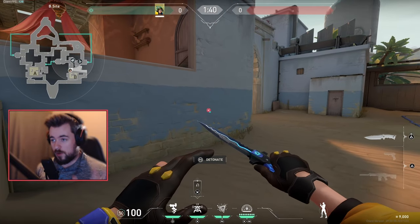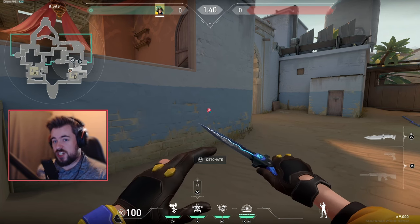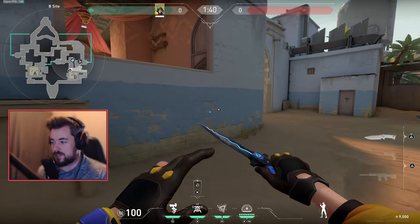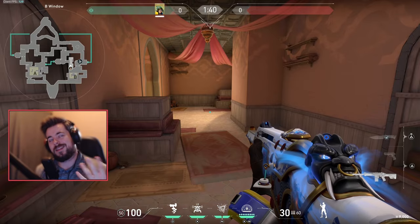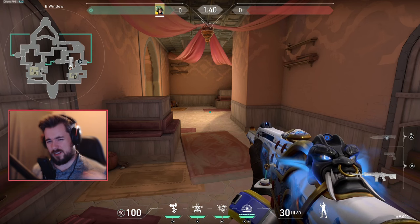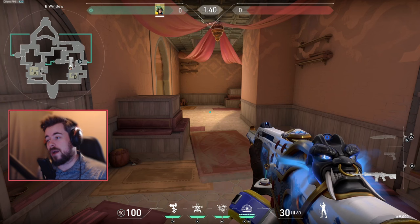That's basically the defensive role — you always want a default setup for both bomb sites. If enemies like to lurk a lot and then mix it up, you've got to adjust on the fly. Don't constantly run one setup. If you've been playing B three rounds in a row, the enemy will eventually figure it out and just go A. You want the enemies to push into your util so you can spot them early and play off your equipment.